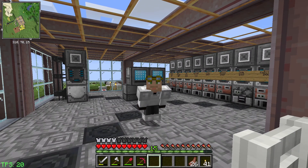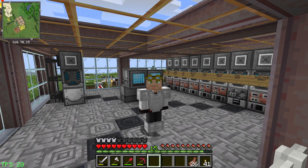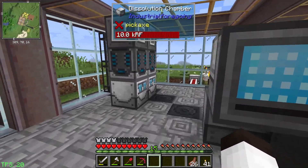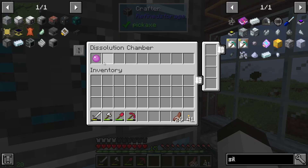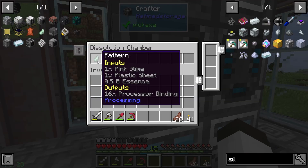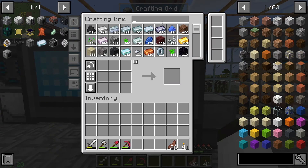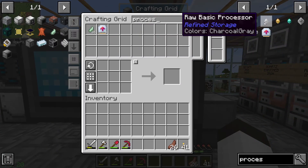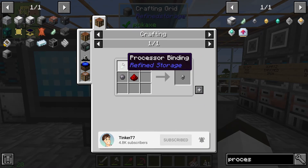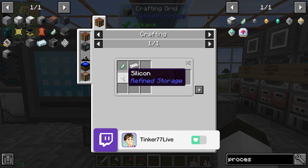Hello everybody, welcome back, this is Tinker77 and we're back on the QTech world. What we're doing today is working more on getting those processors. Last time we worked on getting the pink slime balls made, which was used in the process to make the processor bindings. Now if we look at a processor, we need to get silicon - that's a couple of steps.